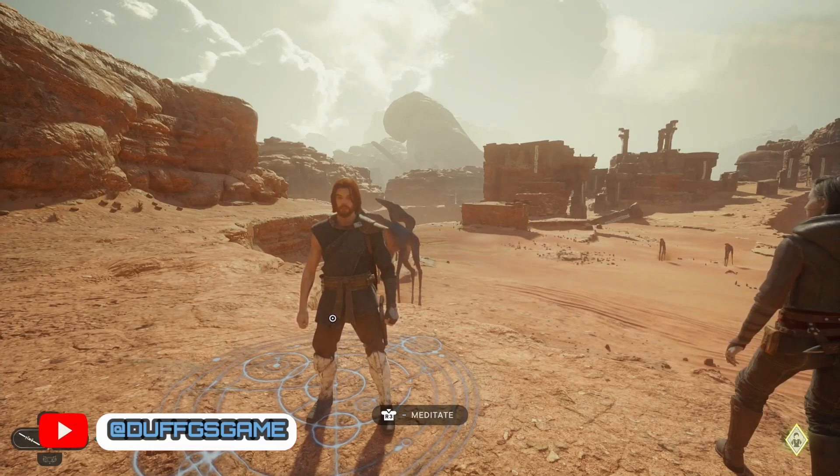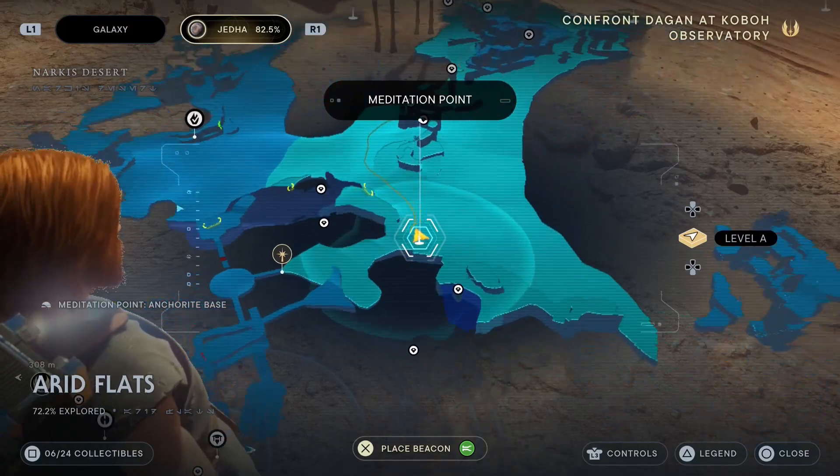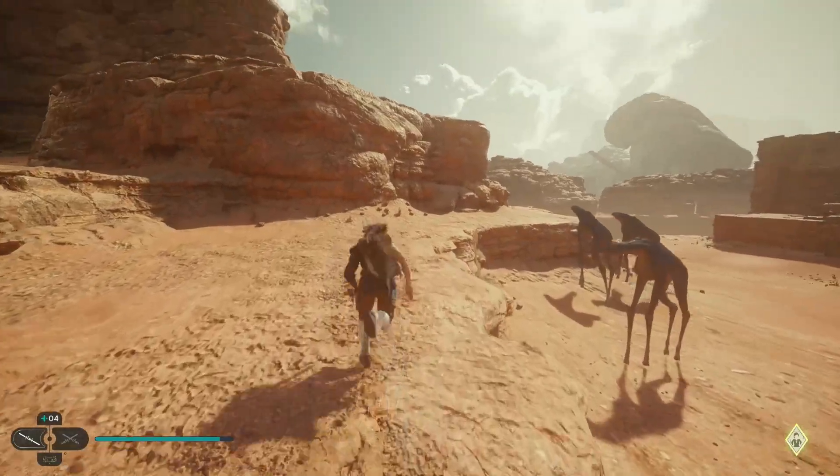Hey guys, welcome back to my channel. I just want to show off how to get the Commander's outfit and all five pieces — three armor pieces plus two pieces for the color scheme. You want to head to Jeddah.